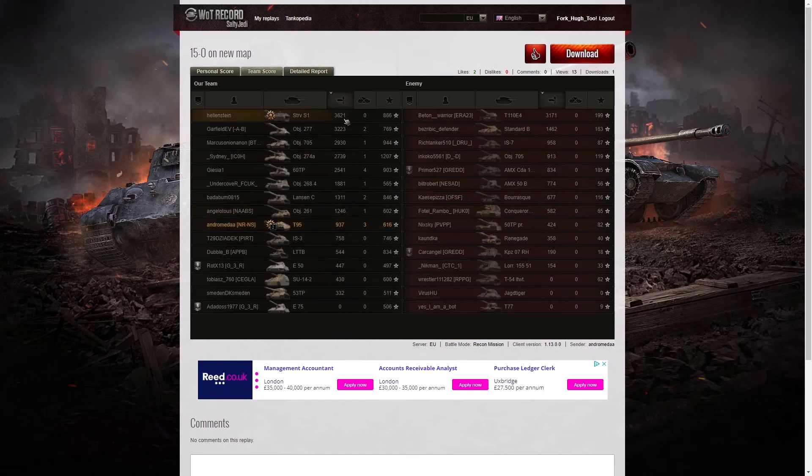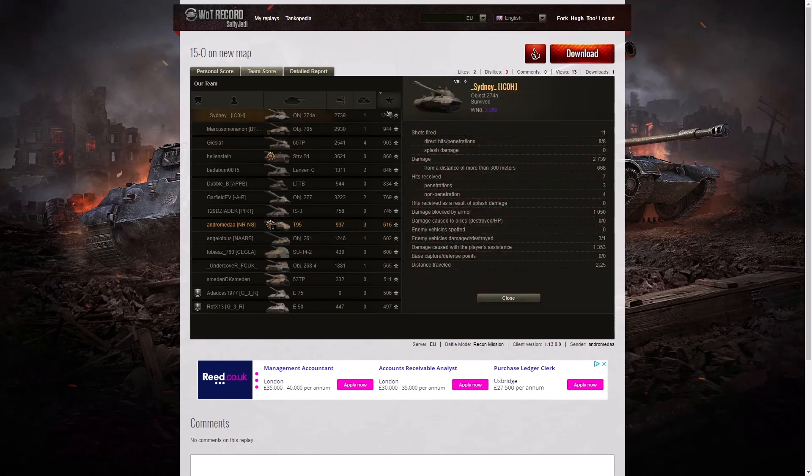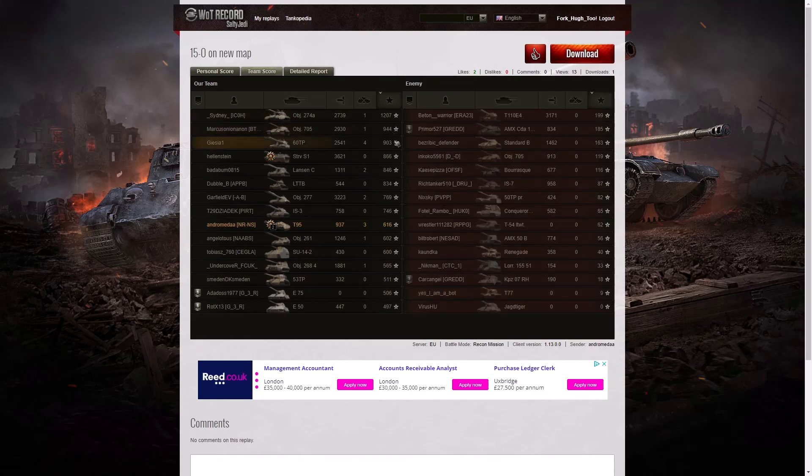Looking at the team score, Andromeda was actually way down the table. The high caliber went to the Strv S1 with 3621 hit points of damage — actually he got a Tank Sniper, not a high caliber. The second highest damage was the Object 277 with 3223 and the third highest was the T110E4 on the enemy team with 3171. Andromeda did 937 hit points but it was good damage as he got the second highest number of kills. The 60TP got four kills, he got three, and then the Object 277 and Lanson each got two. The top base XP was the Object 274A with 1207, probably doing spotting.